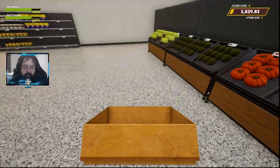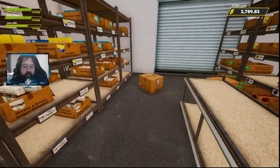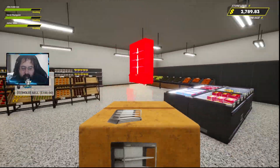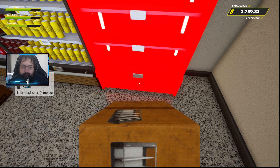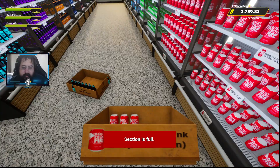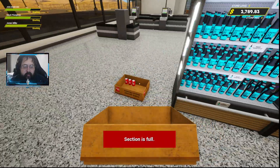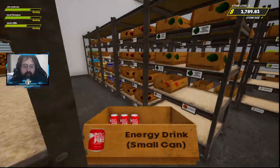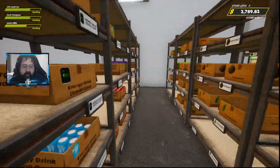We can get rid of this box. Our employees are just getting here, so we can continue what we were doing. Let's get our new shelves out here. Here's our fridge. Was this fully stocked? Now it is. There we go, that one's an empty box. We'll find where this goes — I believe it's down here. That's large cans, there's the small cans.